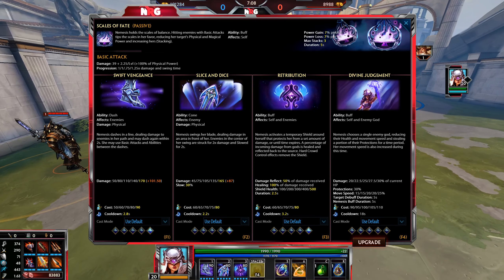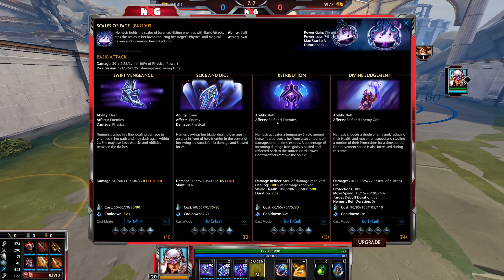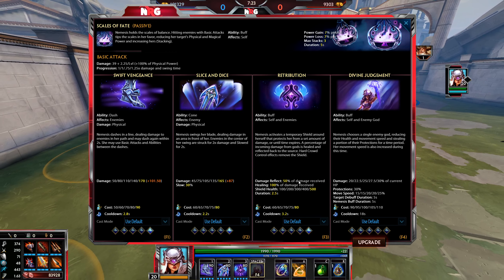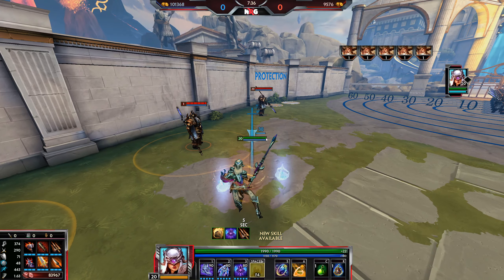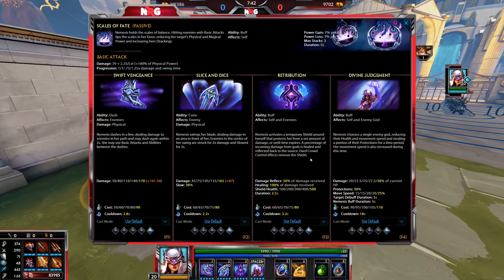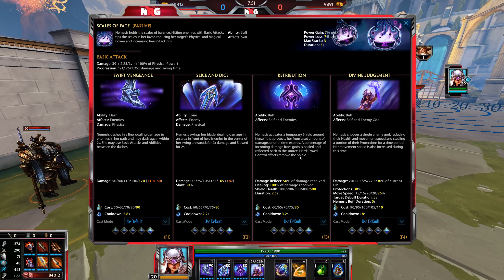Nemesis' 3 is Retribution. She activates a temporary shield that protects her from a set amount of damage or until the time expires. A percentage of incoming damage is healed and reflected back at the source. Hard crowd control removes the shield. The shield health is 500, shown as blue on the bar, and it reflects 50% of incoming damage. It's broken by hard CC like stuns and silences before it expires or before the damage threshold is reached.